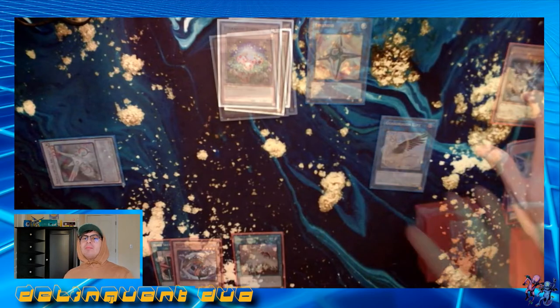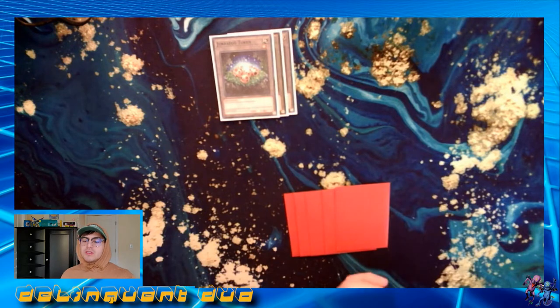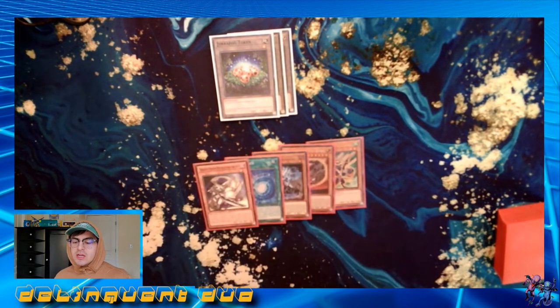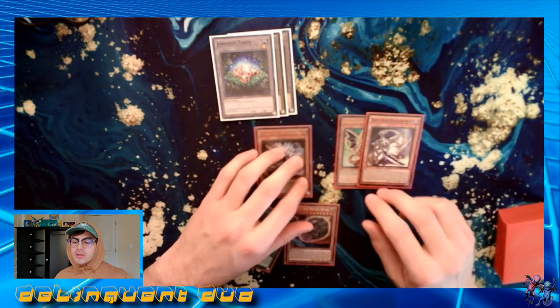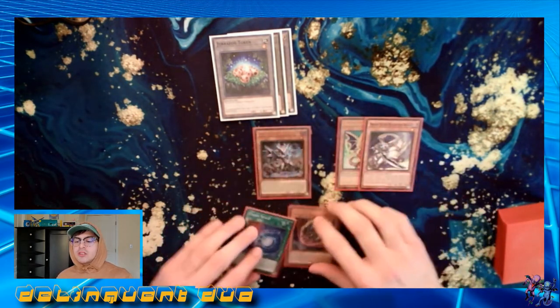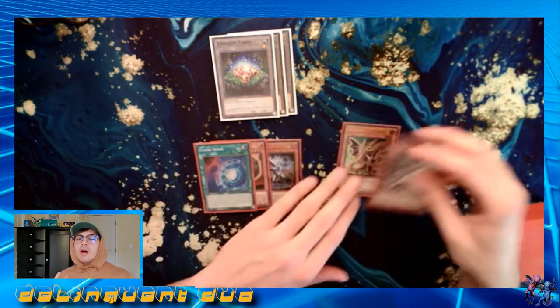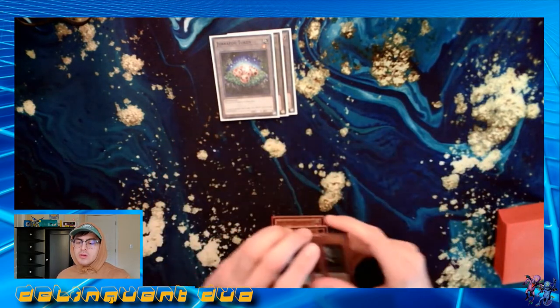This test hand, I'm going to show you guys how I play with some of the bricks in my hand. I draw two of the worst bricks that you could possibly draw in the Dragon Link deck, which is Phalanx and the Dragon Buster Destruction Sword. But I also draw one of the best starters, which is the Chaos Space. So that's going to let me play with the bricks in my hand really, really well.